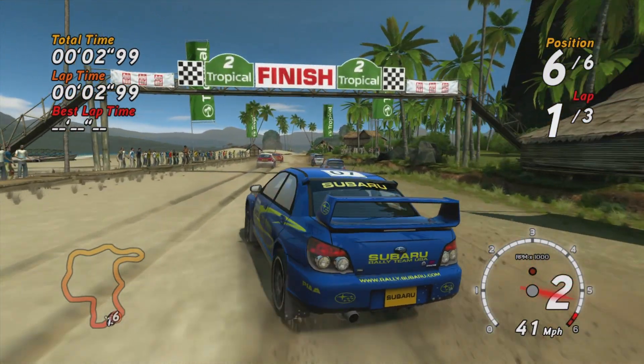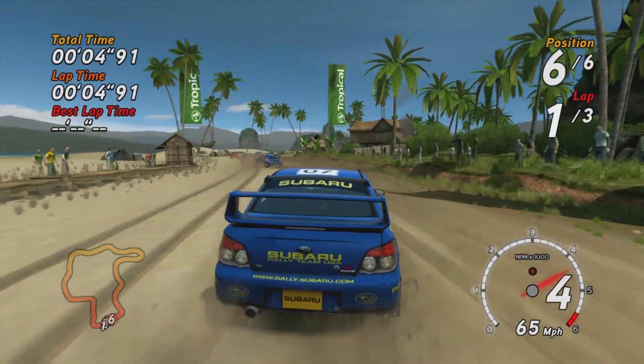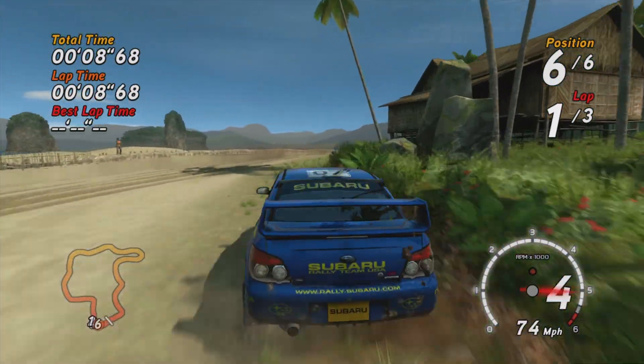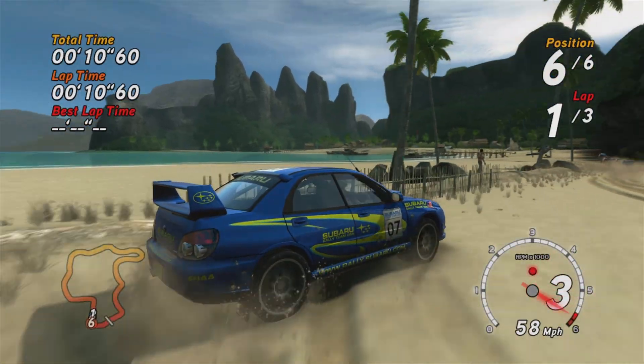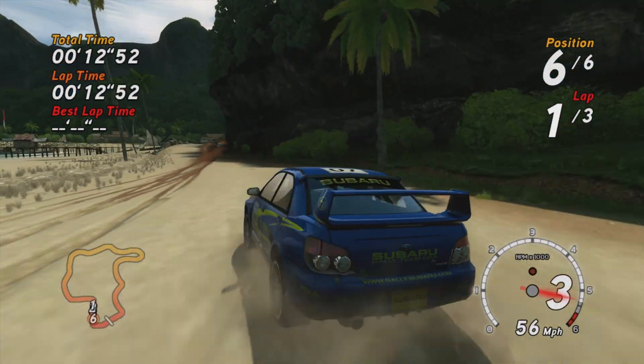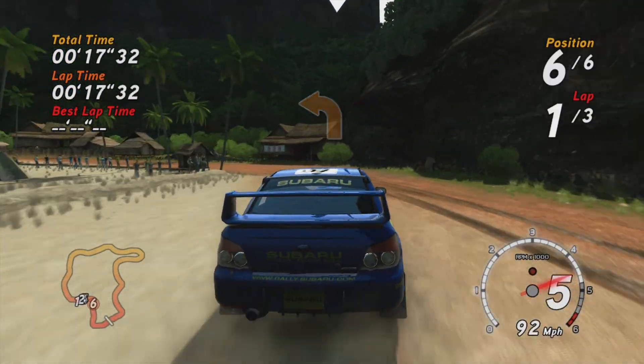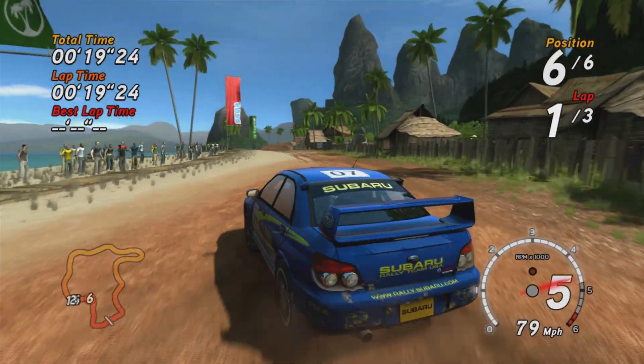What you're watching right now is gameplay captured from this exploit running off an actual hard drive. That is how easy it is to open up your Xbox 360 now — you're not going to need any mod chips or anything else. And of course, this is just a continuation of the conversation we've been having about this exploit, but the developers just keep making it better and better and quicker and quicker.